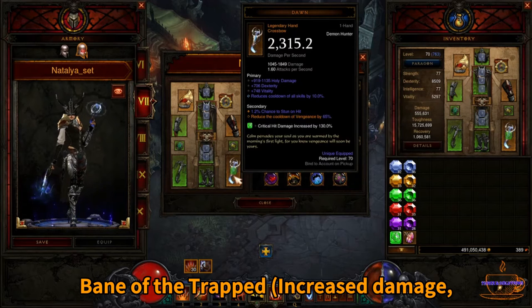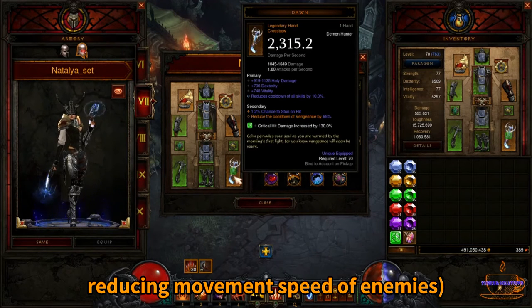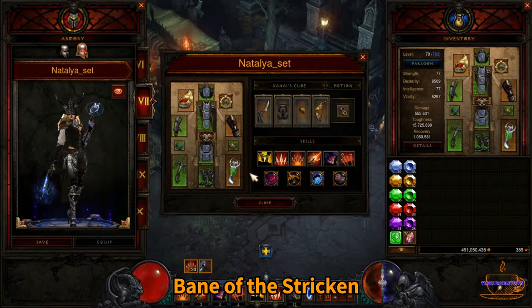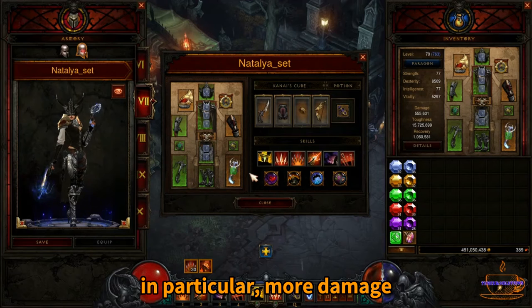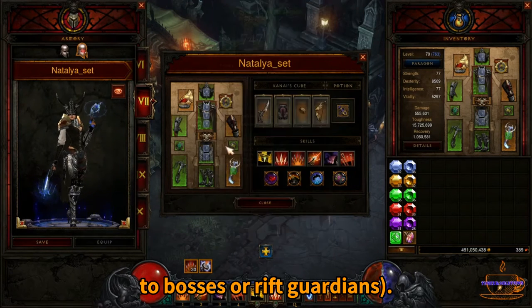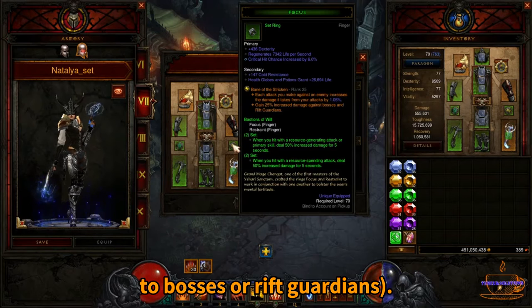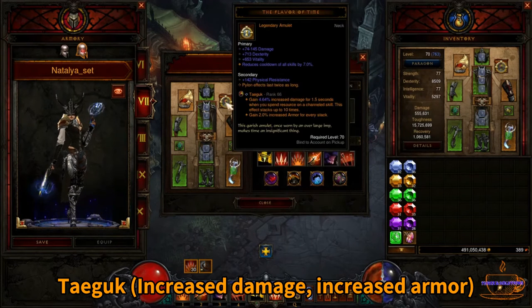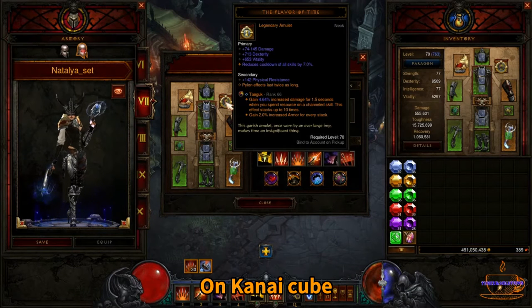Bane of the Trapped increases damage and reduces movement speed of enemies. Bane of the Stricken increases damage, in particular more damage to bosses or rift guardians. Taeguk increases damage and increases armor. On Kanai's Cube,